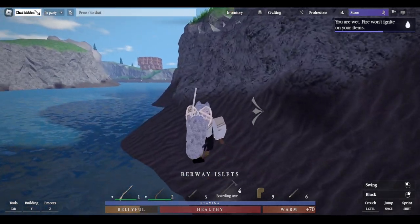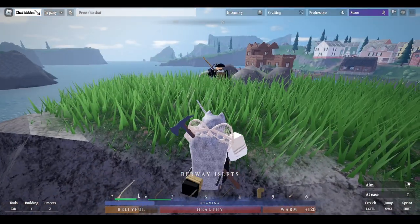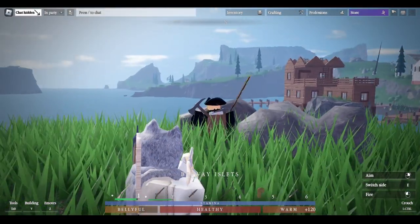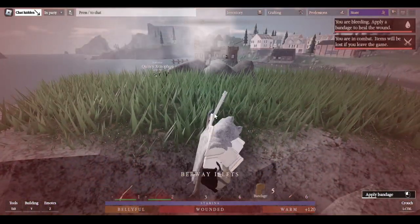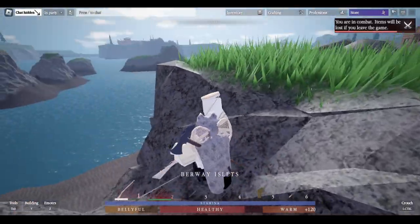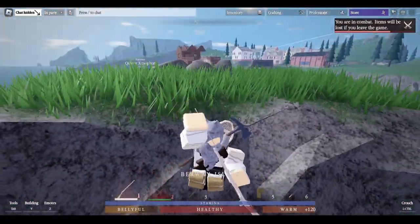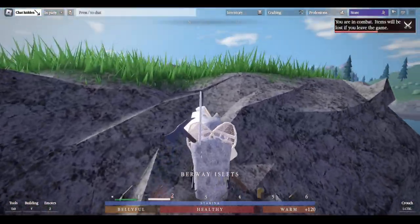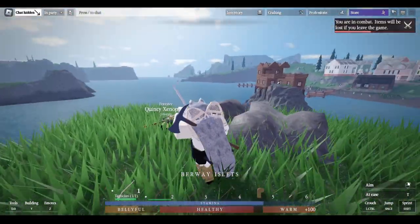Once off the island you'll likely be wet from swimming, so wait for that status effect to clear before shooting guns. I have throwing knives and an axe equipped which don't require ignition. To fire a gun, hold right click to aim and left click to shoot. To reload, hit R — it will reload if you have lead balls loose in your inventory or in a munitions pouch, which increases reload speed. Also note the combat tag in the top right — if you're combat tagged you cannot leave the game, otherwise that's combat logging.